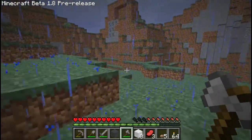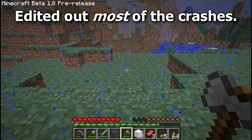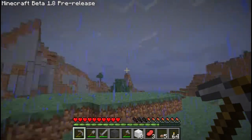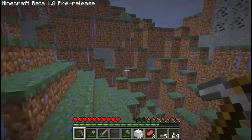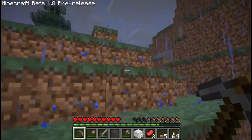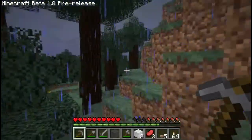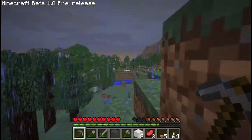Things were going pretty well until it started raining, and then the game froze yet again. When I came back to the game, it was night again. Which makes me wonder if maybe the game keeps track of what time of day it should be, and changing it with the F6 and F7 keys just moves the sky around — it doesn't change the game's internal clock. It seems that when I save and come back to the game, it isn't always the same time of day as when I crashed.